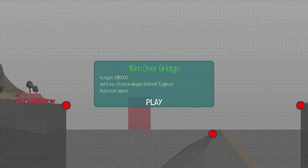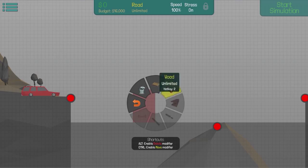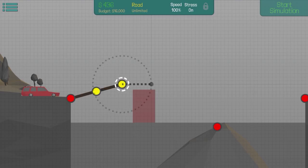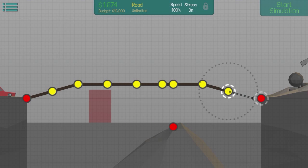We get the 16 meter over bridge now — $16,000 budget, station wagon and a small tugboat, and we only have wood. I have a tugboat though. I have to use pistons and stuff. Maybe I — oh, I'm supposed to build a road over it. I got it guys, all is good. Unlimited road, this one should be pretty simple.